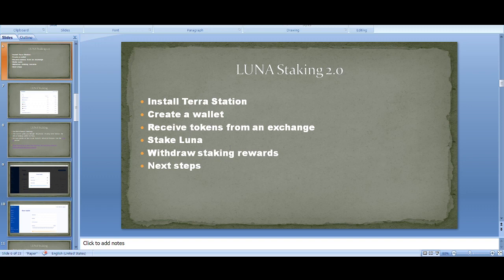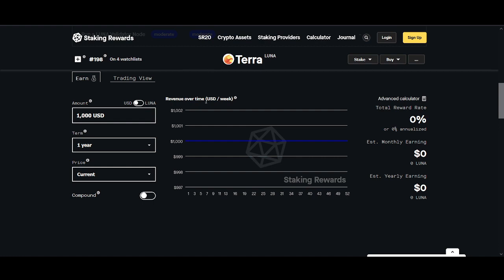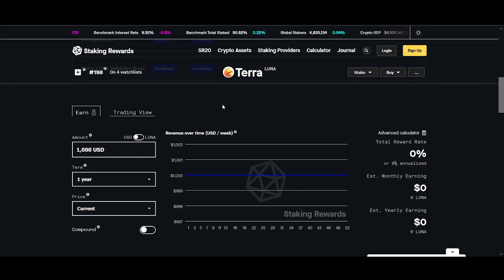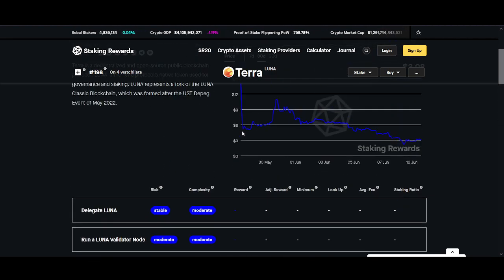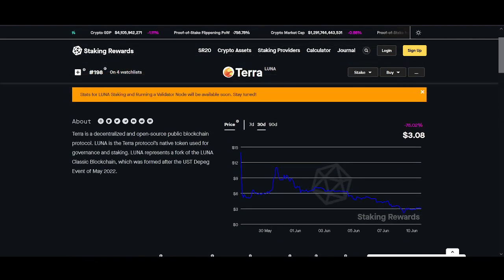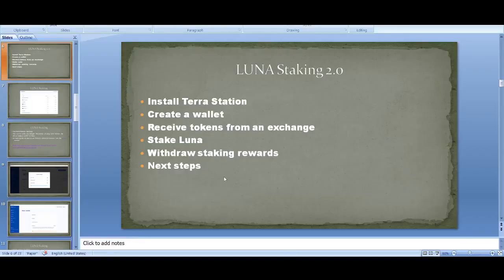So for Luna staking, Terra 2.0 is very similar to the previous one. You can use Terra Station — there are lots of other options but not as many websites at the moment. I'll talk about the rewards; I have a staking calculator I use on my staking videos but I haven't updated it for Terra 2.0 yet. I'll share with you roughly what you can get at the end of the video.